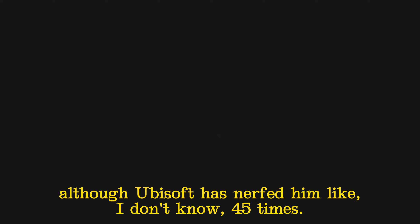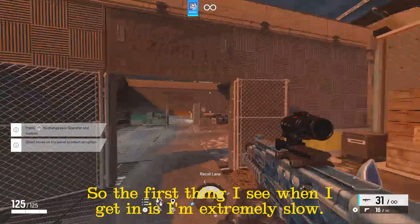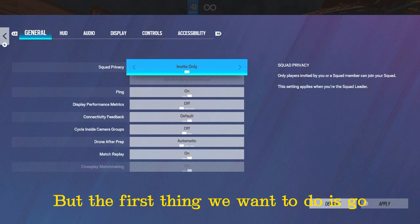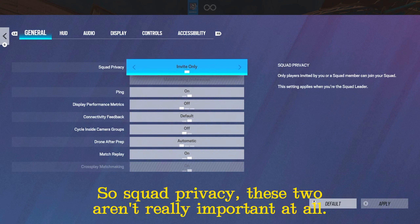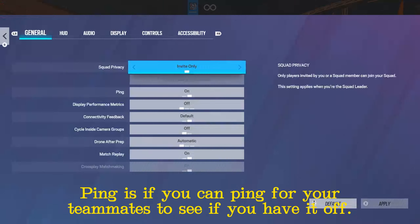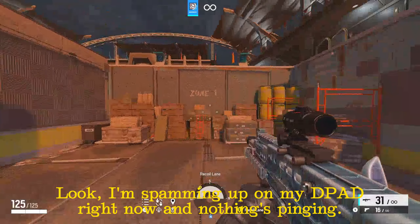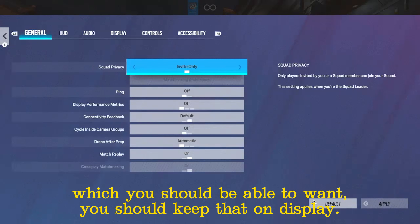Let's get started using Sledge because he's the most common operator, although Ubisoft has nerfed him like 45 times. So the first thing I see when I get in is I'm extremely slow. We'll fix that in a second. But the first thing we want to do is go to General to set out whatever the defaults are. Squad privacy — these two aren't really important at all. Ping is if you can ping for your teammates; if you have it off, nothing's pinging.